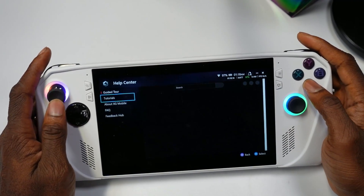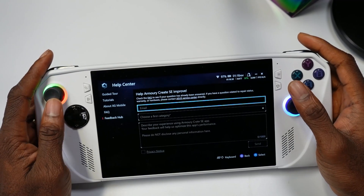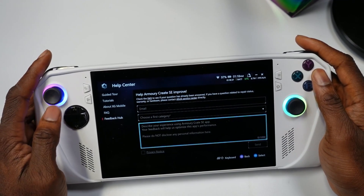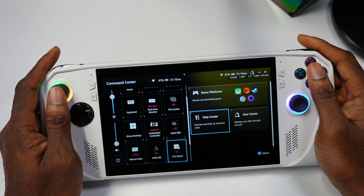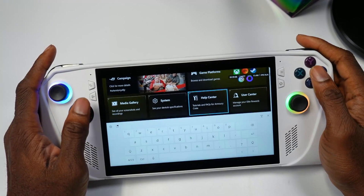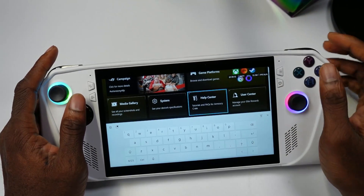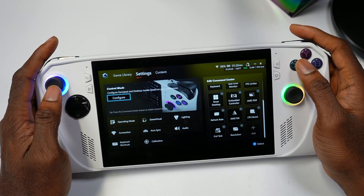In the Help Center there's something called a Feedback Hub where you can leave your feedback. This shows that ASUS really cares about what we think and how they can improve the device. Another addition is a keyboard option now available directly in the Command Center — normally you'd have to push a separate command to get the keyboard, so it's great that it's here now.